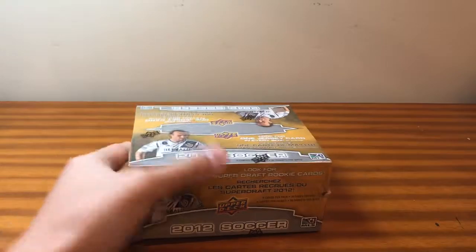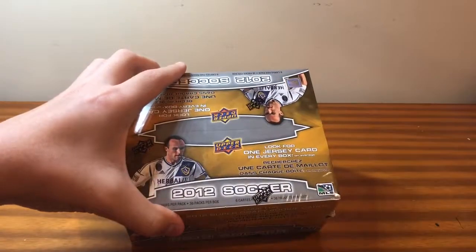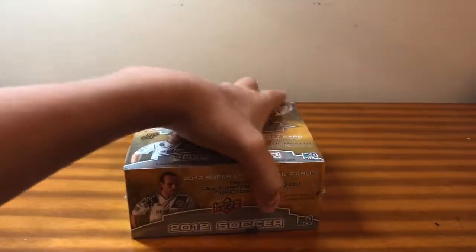So here is a retail box of 2012 Upper Deck Soccer — 36 packs per box, and I believe it's 6 cards per pack. You get one relic card, one jersey card, in every box.